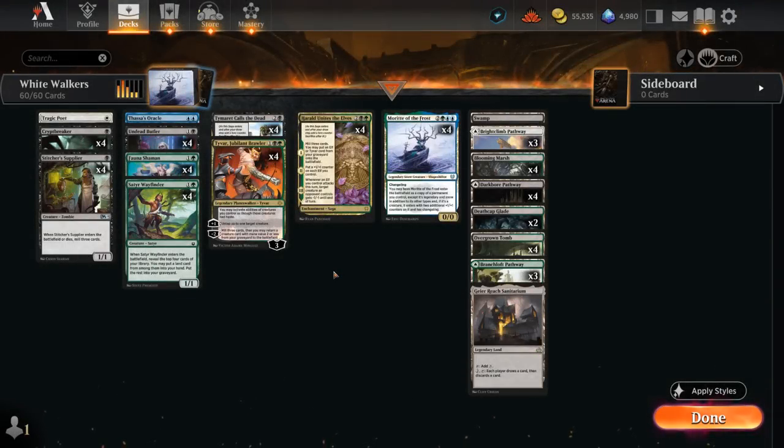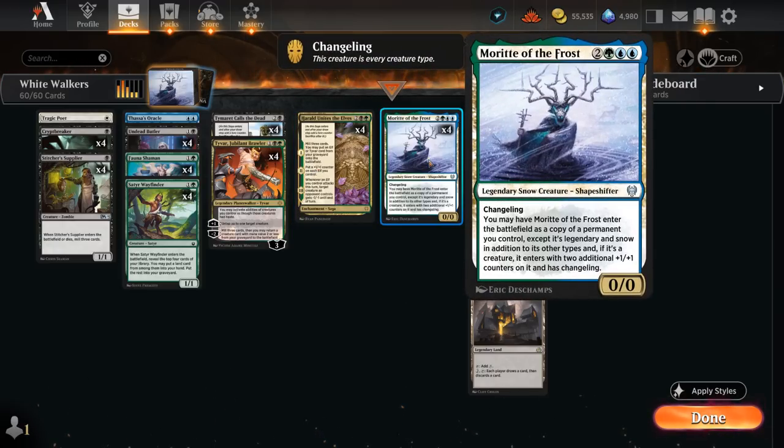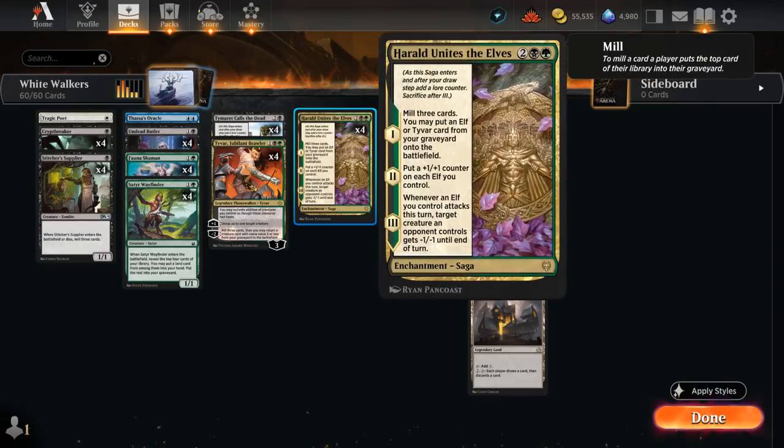Hello and welcome to another Explore Game video. Today we're taking a look at a pretty convoluted graveyard combo deck. The short version is we win the game as long as we cast Harald Unites the Elves with at least two copies of Morit of the Frost in the graveyard. How do we win with Harald Unites the Elves? That's where things get a bit more complicated to explain.